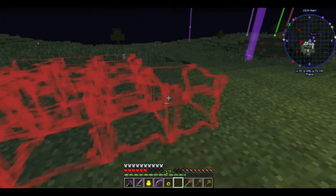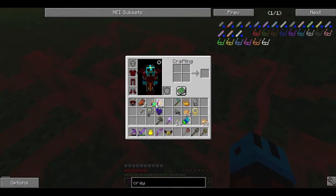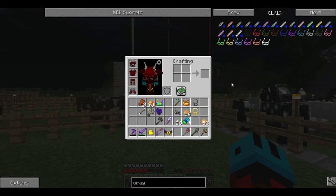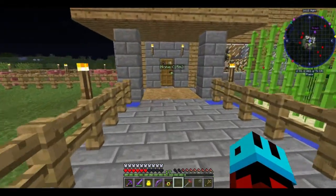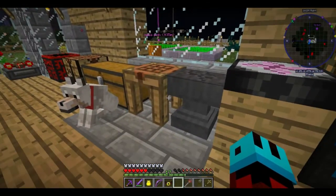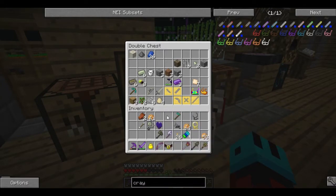Interesting. It seems that the blocks are unable to be touched. But what's even more interesting is what happens when we take them off. This is quite useless. Yeah, very useless. So that was a general waste of time — as I expected, those are useless also. What else should we do?